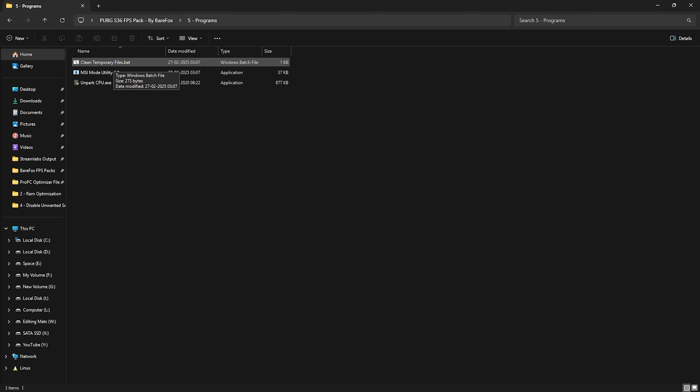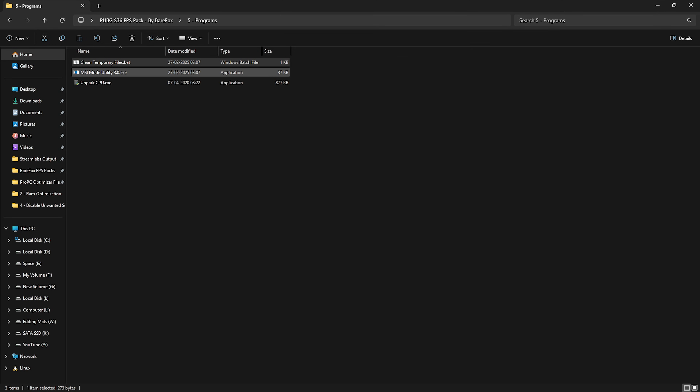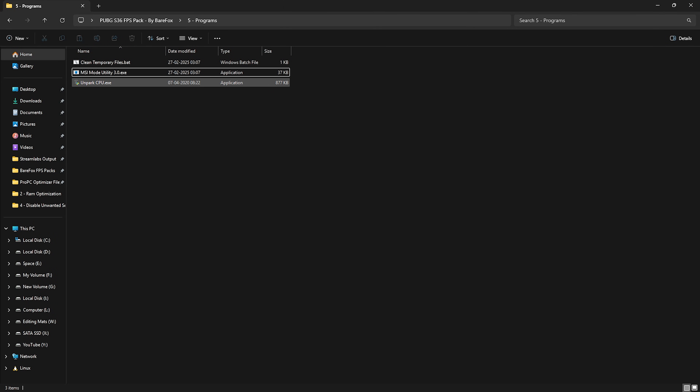The last folder is Useful Programs, containing three programs to improve your PC performance. The first is Clean Temporary Files — right-click and run as administrator, press Enter to delete all prefetch and local temporary files. It is completely safe and I recommend doing it every now and then. The second is MSI Mode Utility 3.0 — run as administrator. Find your graphics card, click the MSI button next to it, set Interrupt Priority to High, and click Apply. This will prioritize GPU interrupts and help reduce input latency and render latency.